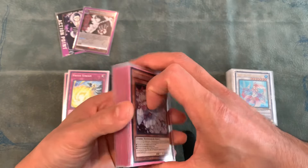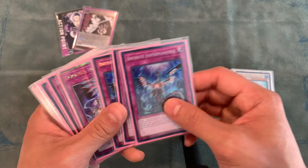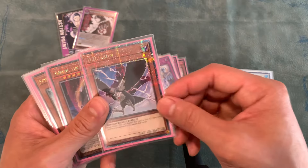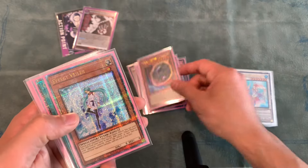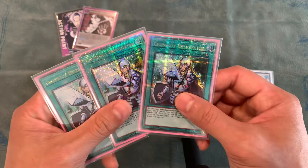Now for Non-Engine, we're playing 12. We're playing Triple Ash Blossom, Triple Imperm, Triple Dominus Impulse, one Didi Crow, one Nibiru, one Effect Failure, one Called by the Grave, and Triple Crossout.